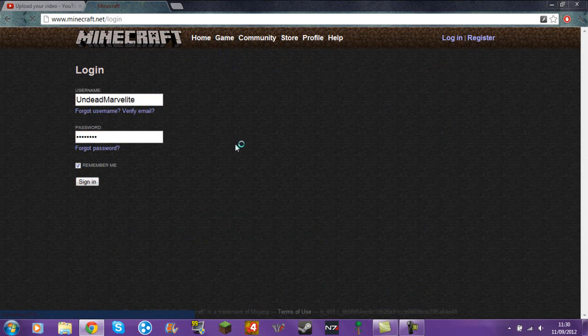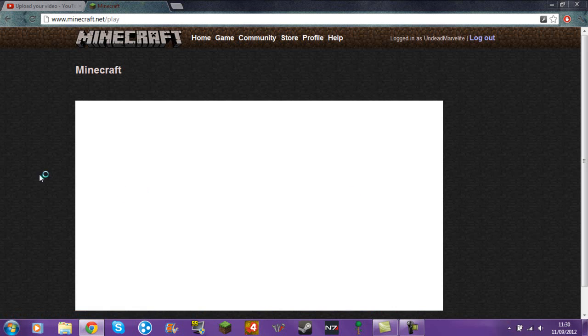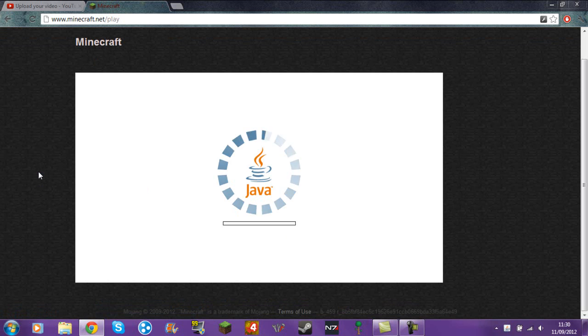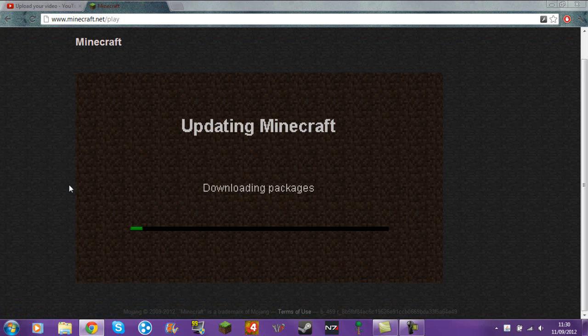So you log in, and make it remember you if you want to. Then you go to play in browser. This gives better connection to minecraft.net, which means you can download the packages a lot better. And hopefully it should work better. After it's loaded up Java, you just go ahead and download the package. It still might take a while depending on your internet speed, but it will hopefully download the whole thing.